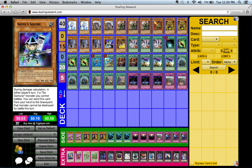The second way your opponent can get rid of Shien is by using spell or trap effects — for example, if you attack and your opponent activates Mirror Force, Compulsory Evacuation Device, or Bottomless Trap Hole when you summon Shien.